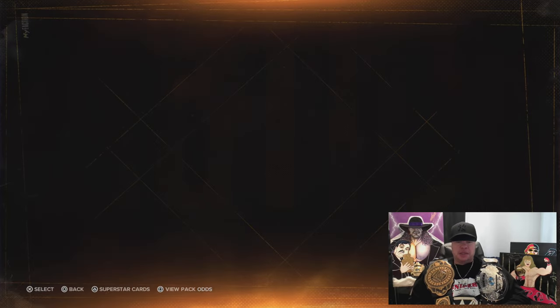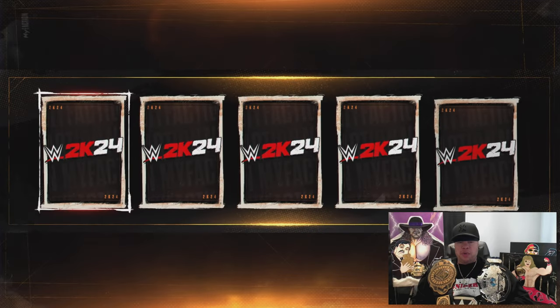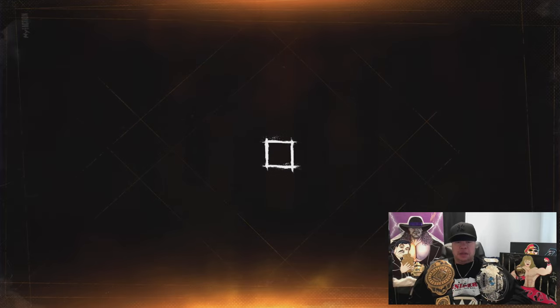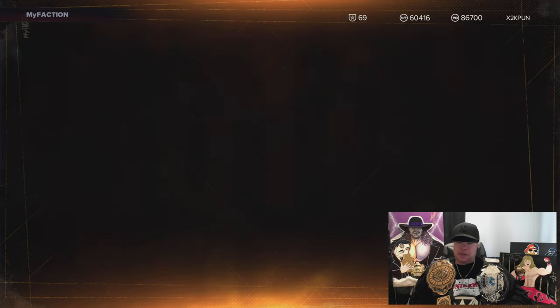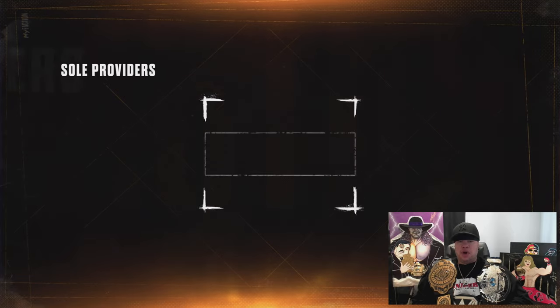Now we have a ton of packs remaining in this 10 deluxe box. We're just going to keep ripping. All we want now is gold cards — any gold superstars we can pull for Superstars Series 1. Because those cards are going for about $18K plus. They might drop on card market updates, but they're very expensive right now.